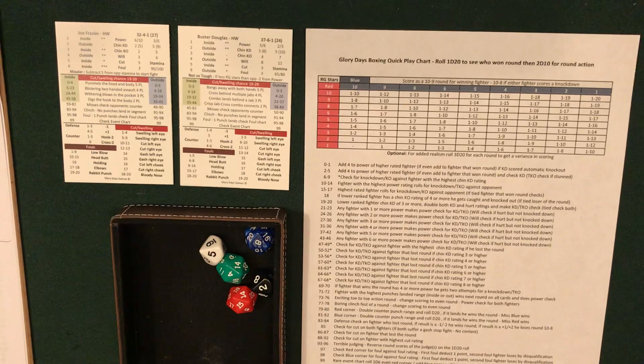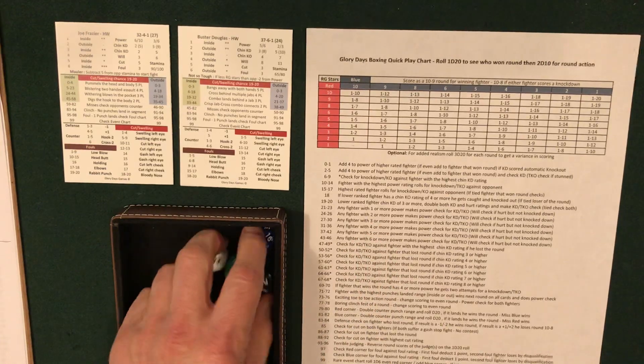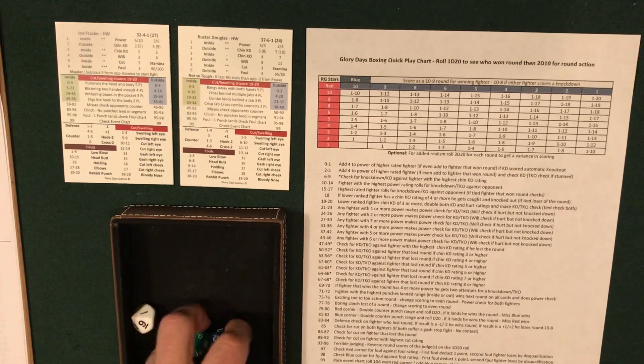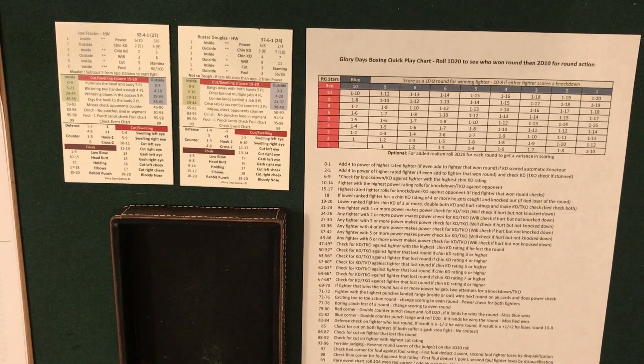Rolled 25 — any fighter with two or more power makes a check. When doing knockdown/TKO checks, always go with the fighter that won the round first — that's Frazier. Six power for Frazier, he passes his check. Douglas manages to survive Frazier's power check, then Douglas makes his own and just misses. Round 1 summary: Frazier rocks Douglas in the opening stanza.